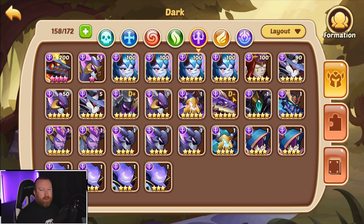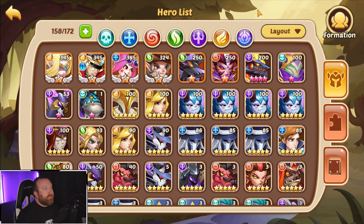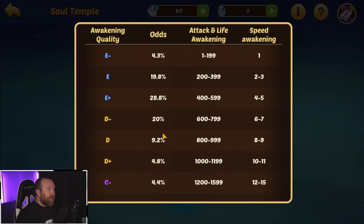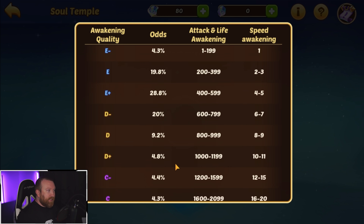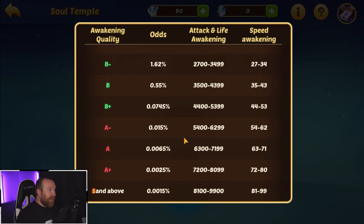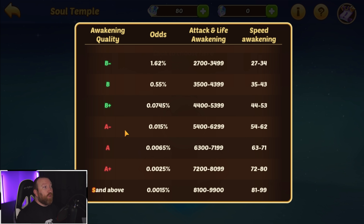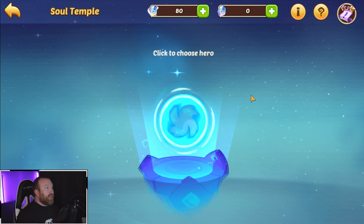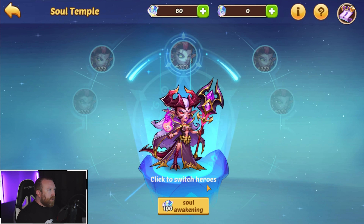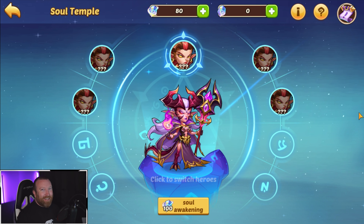We do have our copies now. You can see even the five-star hero copy — this Drake right in the middle — it flashes to the D so you can tell exactly what they are. The percentages are very very vast. To high roll like three B's or something is going to be absolutely crazy. Even hitting one A, like some people have, is just absolutely nuts. I hope you guys enjoy this one — let me know what you think about the new Soul Temple summoning or awakening, whatever you want to call it. See you guys next time!